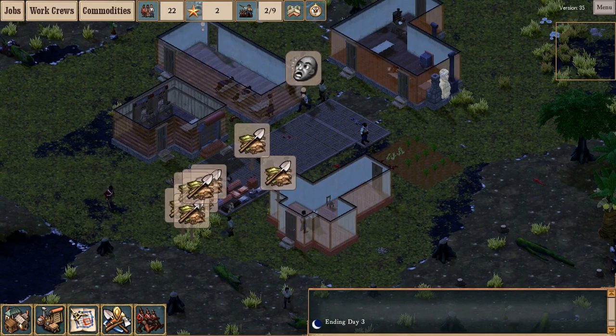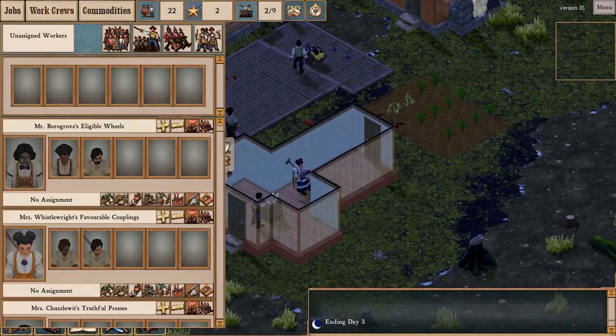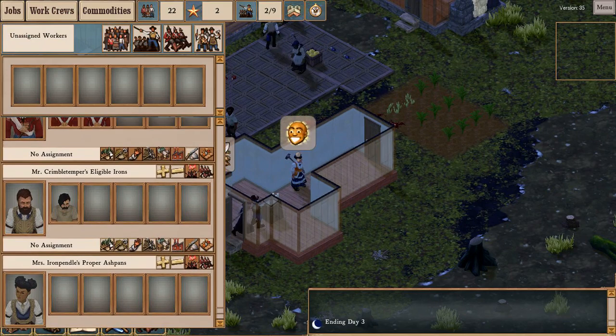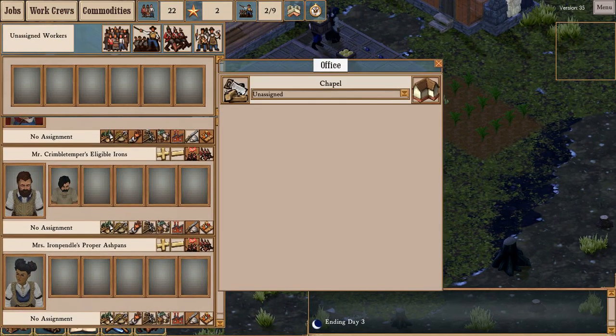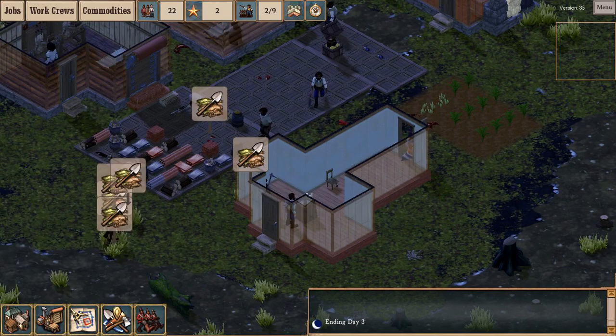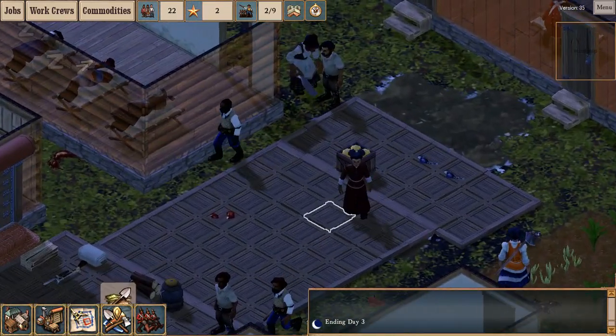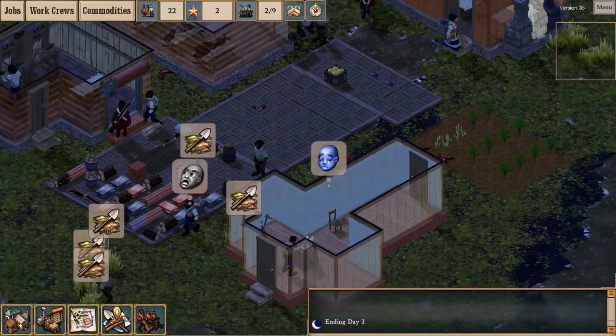The chapel is constructed. I should get a vicar in there. This is Iron Pendle — you're going to be my new vicar. Here we go, Phoebe Iron Pendle. The Right Reverend Phoebe Iron Pendle. I'm going to check out your new digs.